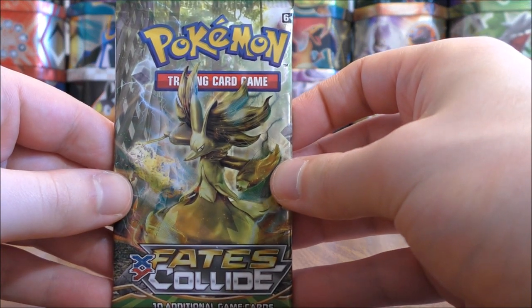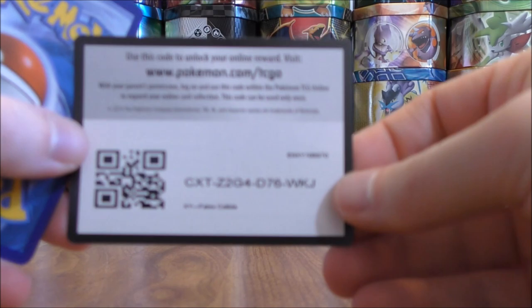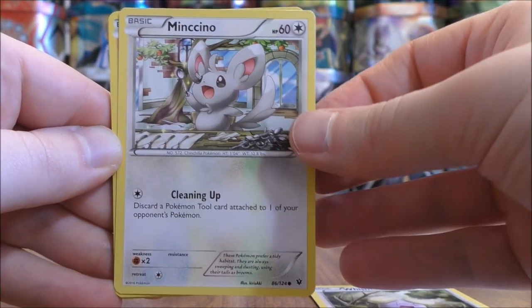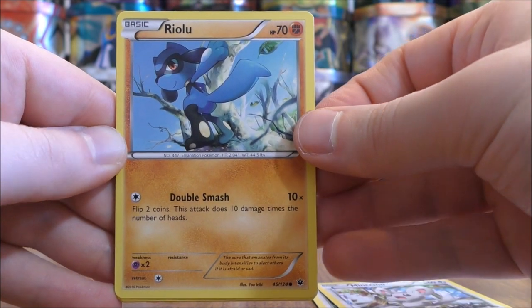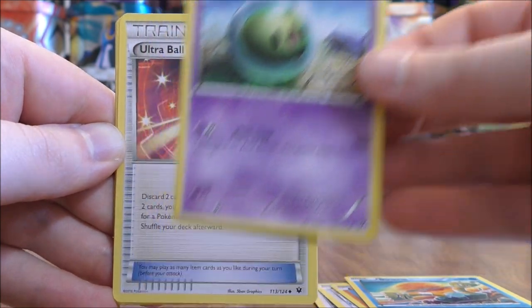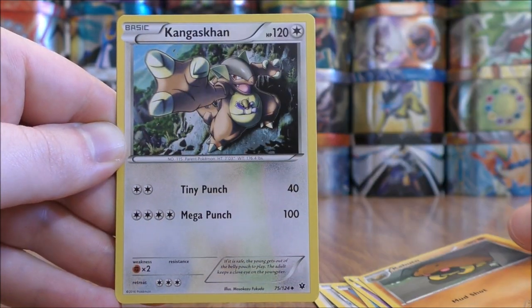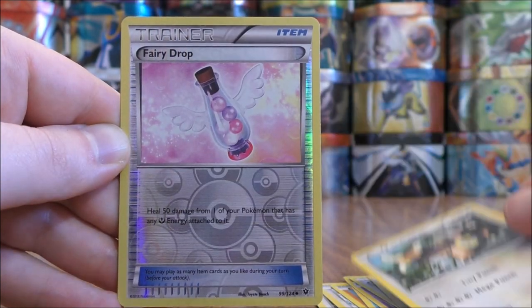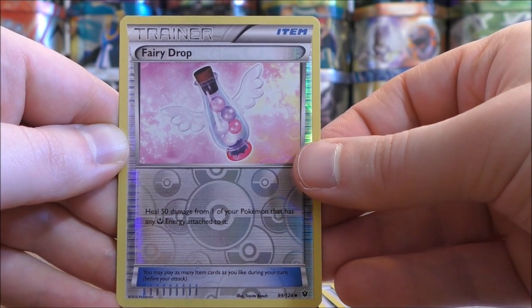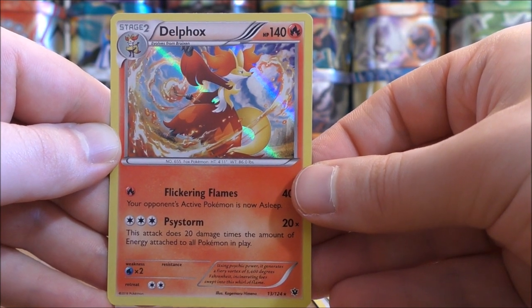Fates Collide pack now, with Delphox BREAK on the cover artwork. The pack starts with Whismur, Minccino, Riolu, Binacle, Solosis, Ultra Ball, Kabuto, Kangaskhan, a Reverse Holo of a Fairy Drop which is an Uncommon, and the Rare here would be a Delphox — a good looking Rare Holo card.